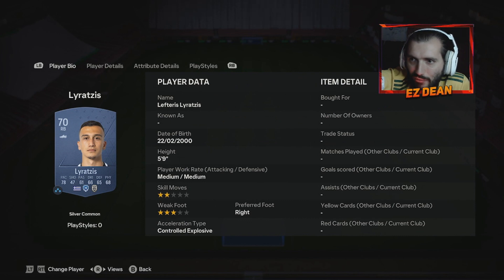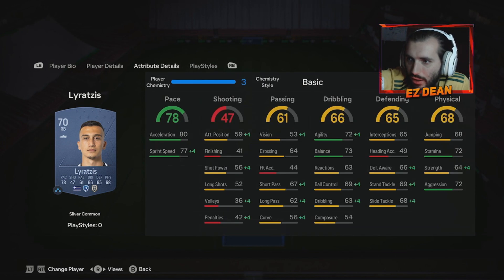The right back we've got is Lyracis — Lefteris Lyracis, Greek right back. Five foot nine. He's got okay pace, okay dribbling, okay physicals — pretty much to fill a gap. There aren't many decent full backs in this position to be fair in this league, so we've gone with this guy.